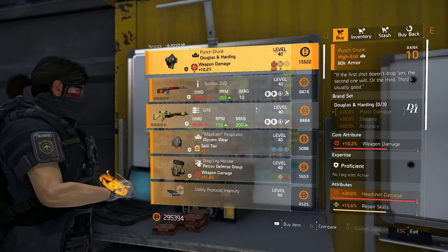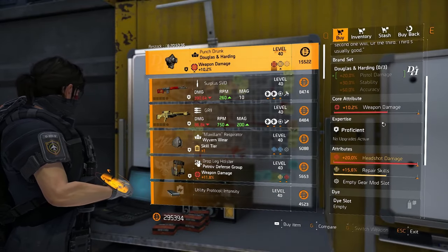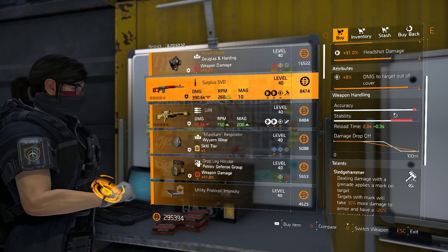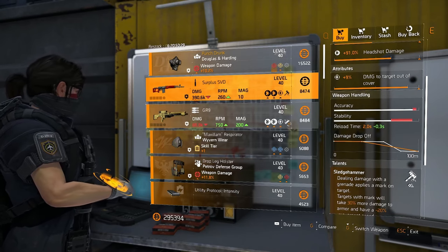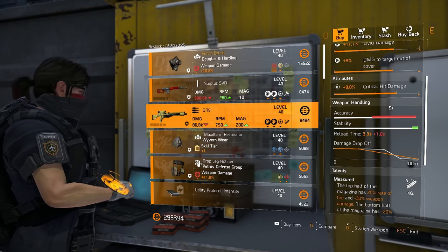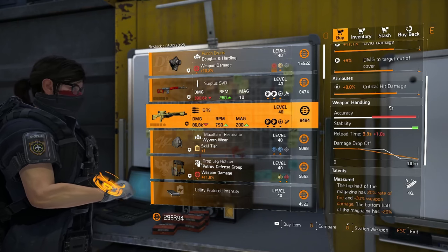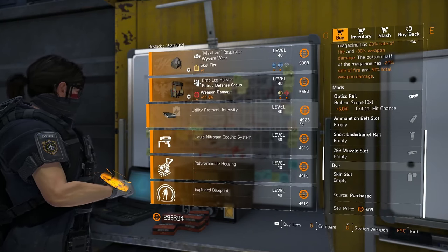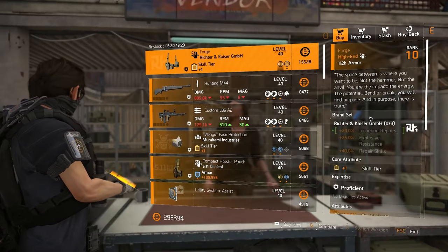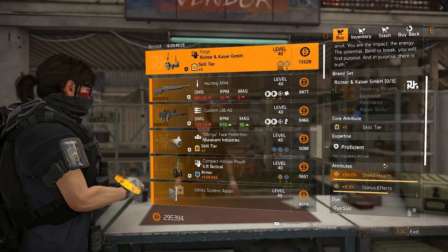Not a lot going on down at the Castle. There is a Punch Drunk if you want to pick it up. There's an SVD that's rolled kind of perfect, needs a little bit of optimization — you can change the talent to whatever you want. If you want to use a GR9 with Measured, you could change the crit damage off to perhaps crit chance or damage to armor, and this would be good. Everything else is garbage.